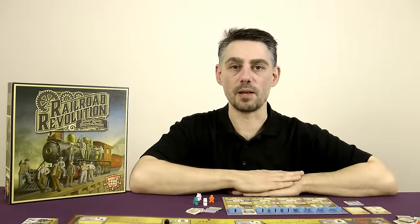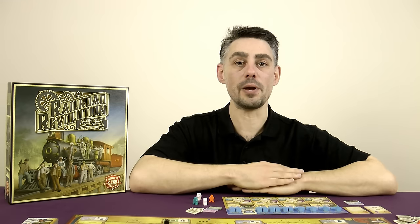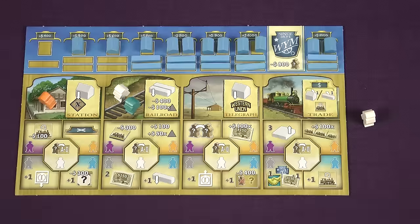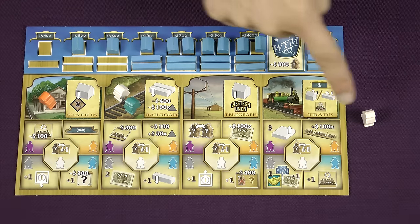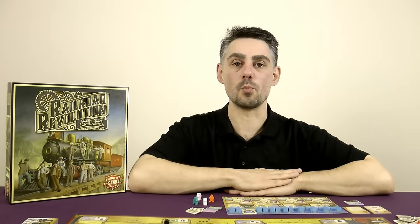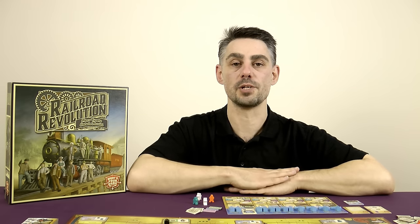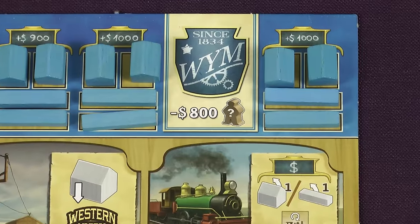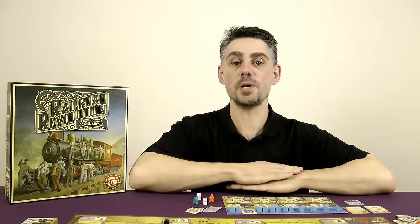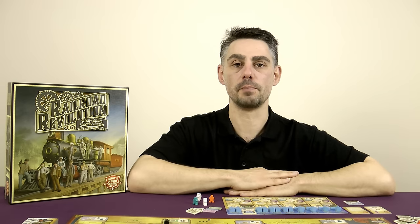When you're resolving the effects of an action you can do so in any order, including paying for the action itself. You must always have at least four workers in total at the end of a turn, split between your player board and your personal supply. There are many ways in the game where you can get rid of your workers, but you have to make sure you have at least four of them at the end of your turn. And at any point during the game you can hire any one worker from the common supply for $800. There are much cheaper ways to get workers during the game, but if you want a specific one at a specific time, don't forget about this option.